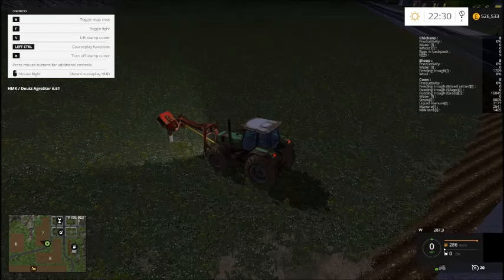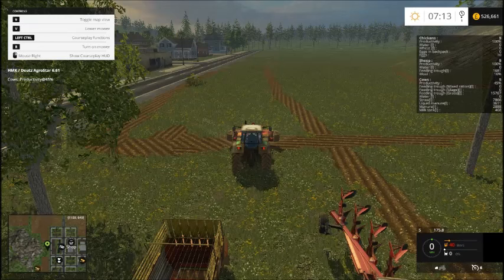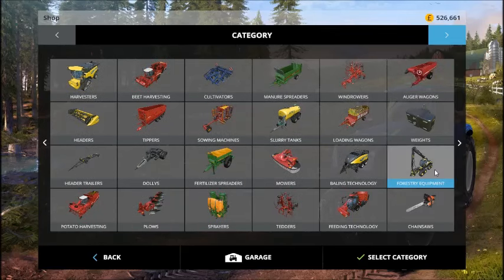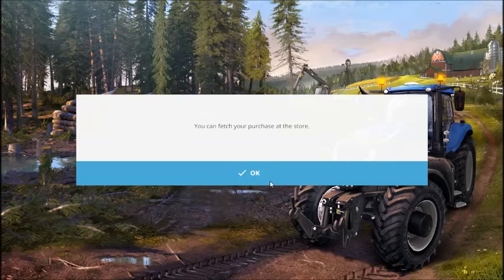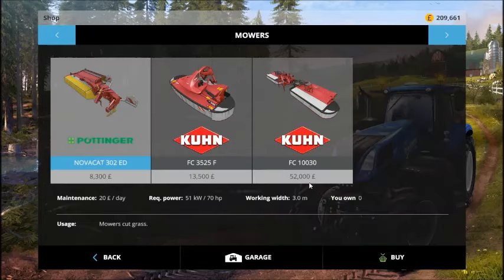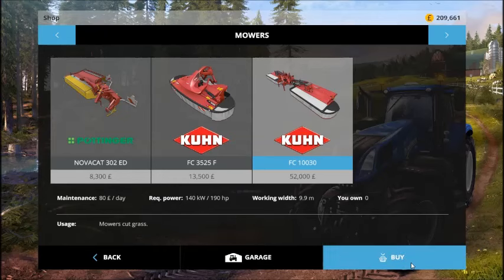Welcome back everybody - it's now seven o'clock in the morning on the game and we have de-stumped the field, at least we hope we've got them all done. Now we're going to go to the shop. Obviously you know what we're going to buy - the first thing in the forest equipment is the Scorpion, so we're going to buy that. The other thing is I want to do the grass - I want to cut the grass - so we're going to buy one of these. It may not be able to do it with this tractor because it requires quite a lot of power.